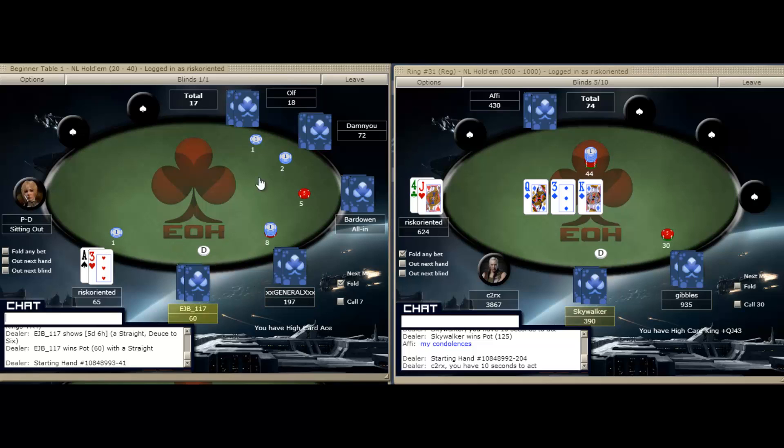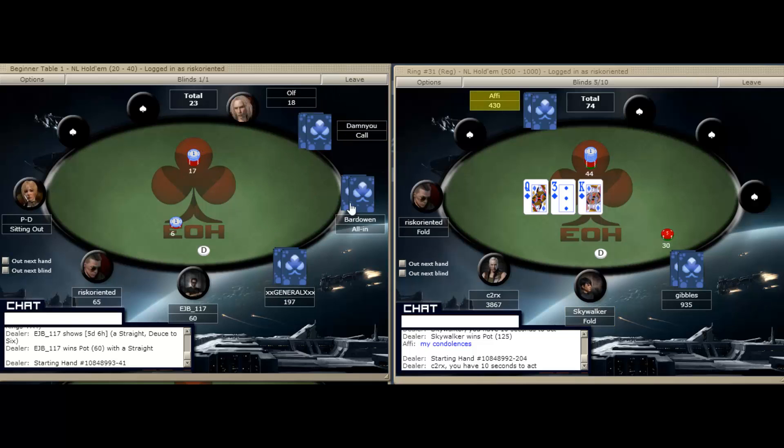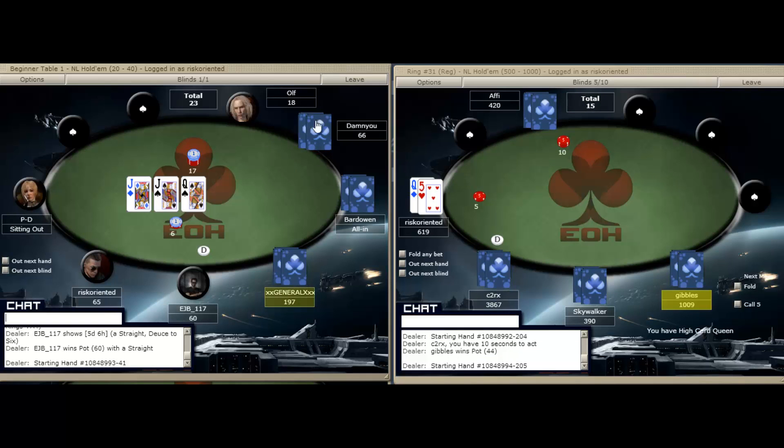With the ace-three against a raise, a re-raise, and a re-re-raise — first, this illustrates how crazy this game is playing. But second, this is a great spot to be in if we had, say, ace-queen — we would be happy getting it in against at least two of these players. Maybe one of them has pocket kings, but the chances are one or both have weak hands.